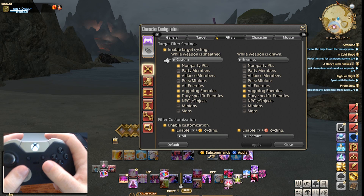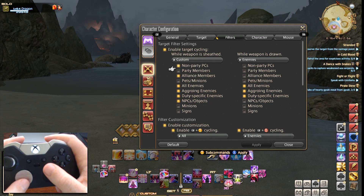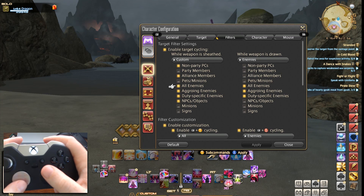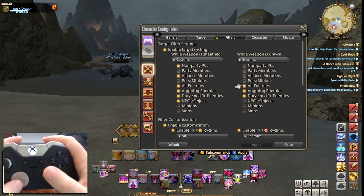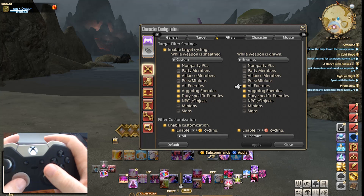You have the ability to set up two custom types of filters. For my custom filter, I've got non-party PCs, alliance members, all enemies, aggroing enemies, duty specific enemies, and NPCs and objects. I've turned off pets, minions, party members, and signs. On the enemies side — which is when my weapon is drawn — I want to focus in on all enemies, aggroing enemies, and duty specific enemies.